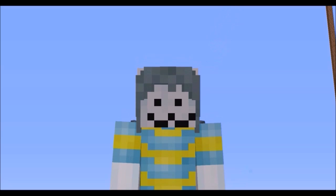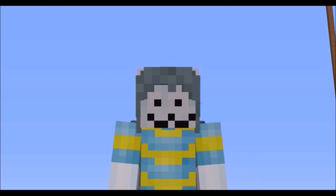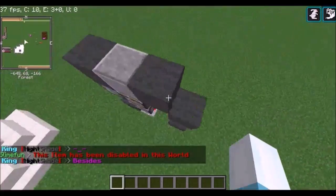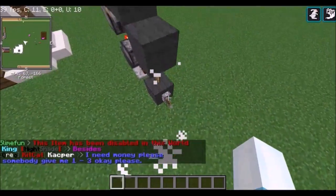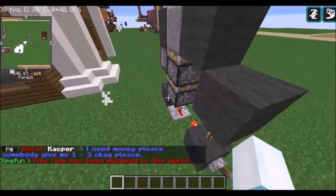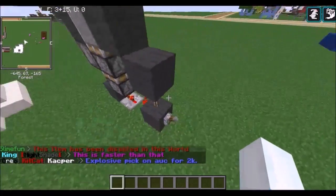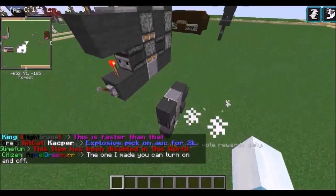Hey guys, welcome back to another video. In today's video I'm gonna be showing you how to build a double piston extender. It's an upwards version — you can go up and it can retract down really fast, really simple, and it's tileable so you can build it multiple times in a row if you need to. You just have to power this block, so let's get started.